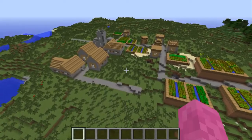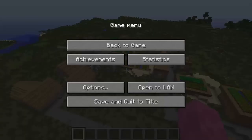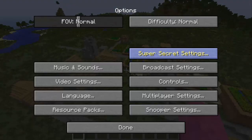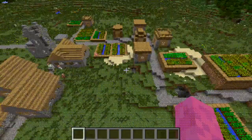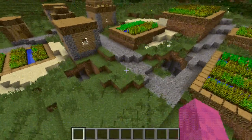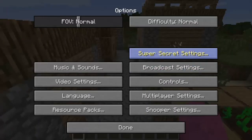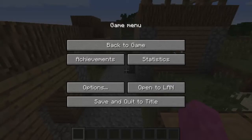From what we remember, if you go into the super secret settings, you'll often hear a noise when you click the button. However, with this update, it changes the way the game is displayed, which I find really neat. It's like an old TV in this one, and there are a whole lot of these different settings. This will turn it back to normal.